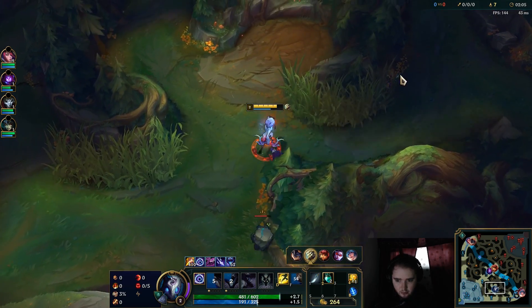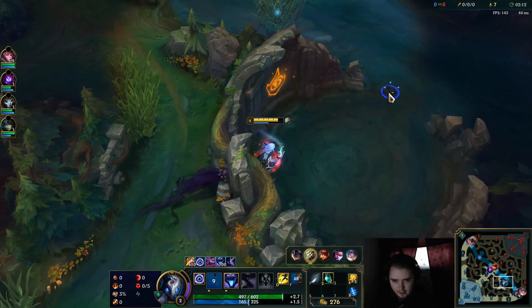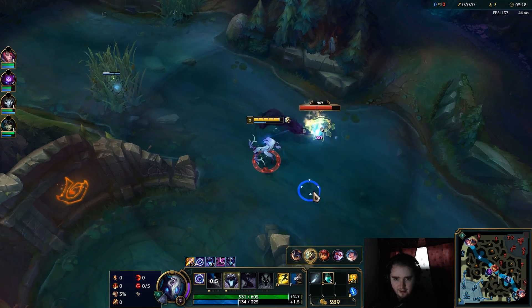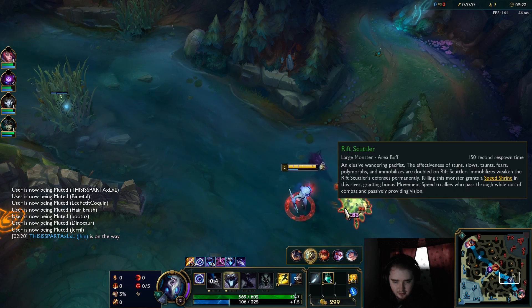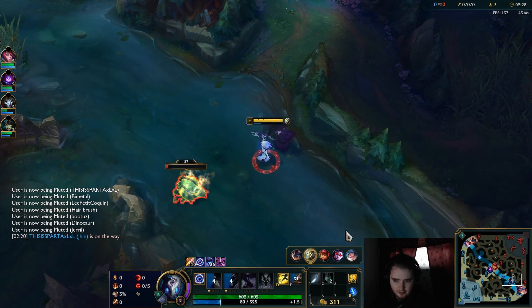I'm going to head to the scuttle crab mainly because it looks like he's doing the red to blue or the red to krugs on his side of the map. So I might as well just come over here and vertical jungle a little bit if I can. I'm not going to be able to get that mark just because of how fast he clears — it's unfeasible to run across the map and try to get that mark.